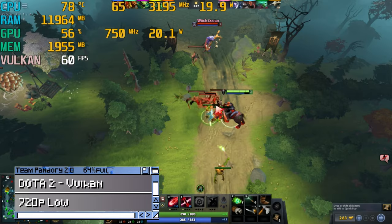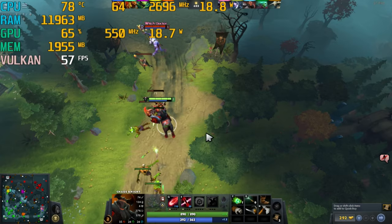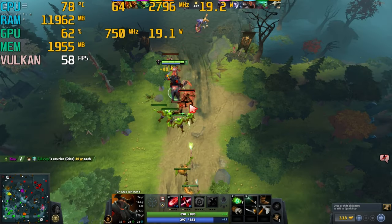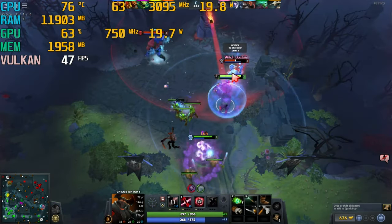Dota 2. We're using the Vulkan renderer to hopefully boost FPS, but this game still hangs near the 60 FPS mark at 720p low. And that slows down to the mid-40s when we see more action.